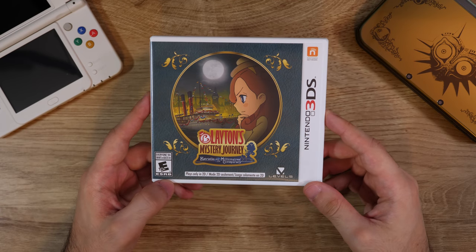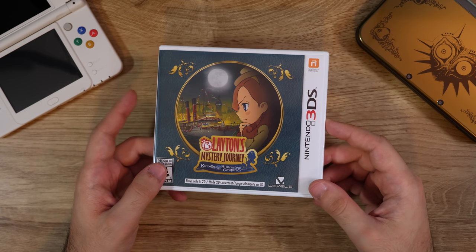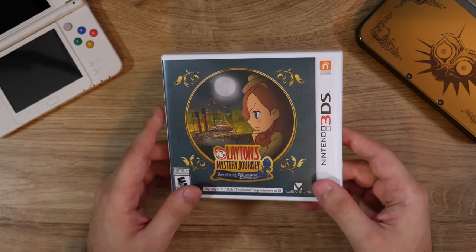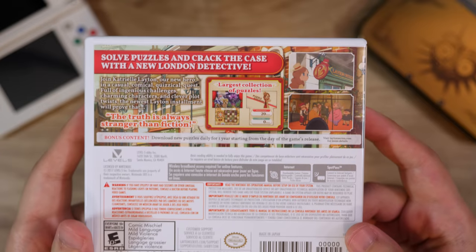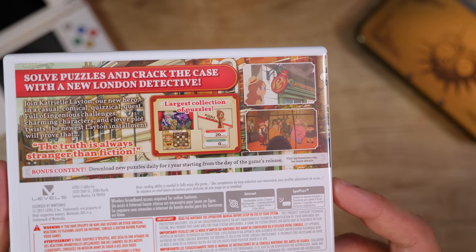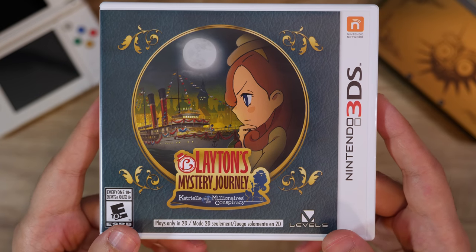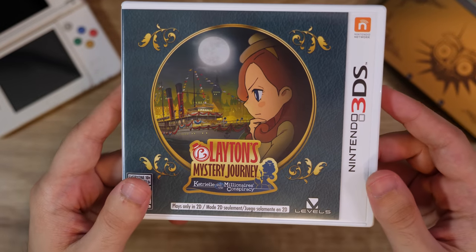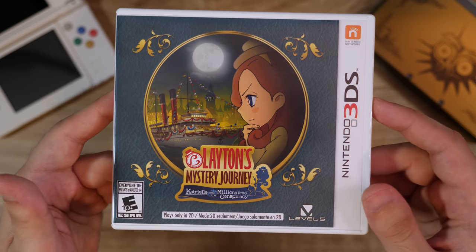Layton's Mystery Journey: Katrielle and the Millionaire's Conspiracy — this is actually really disappointing in terms of a Layton game. The story just didn't feel interconnected, and I didn't see anywhere it was going that interested me. The puzzles weren't as good as you'd expect from a Layton game. I think this came out after the original Puzzle Master passed away — he did a lot of the puzzles for the Layton series, which is sad. You could kind of tell this game did not live up to the Professor Layton puzzle name. Every other Layton game is better than this in my opinion, but it's still cool to have.